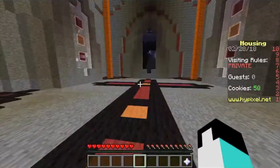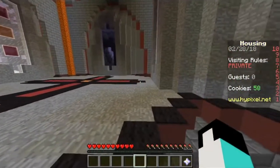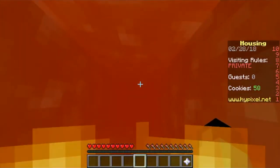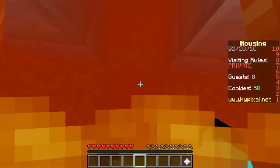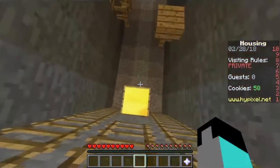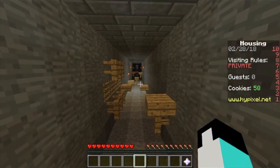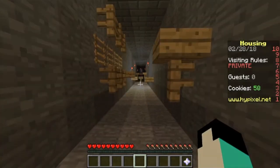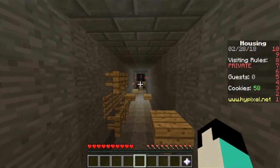But no Minecraft base would be complete without the most important part: a secret hidden entrance inside the lava, which leads to the parkour course of doom. This is one of the hardest parkour courses I've ever seen.